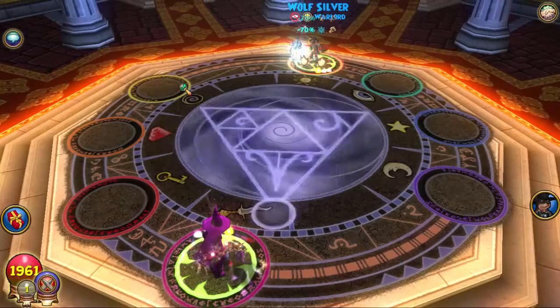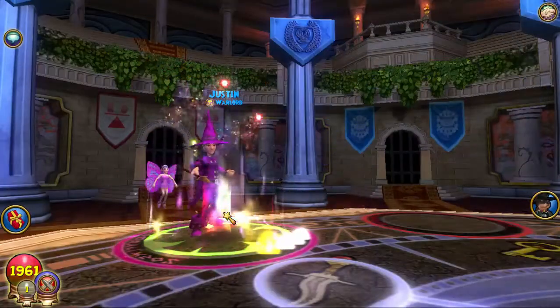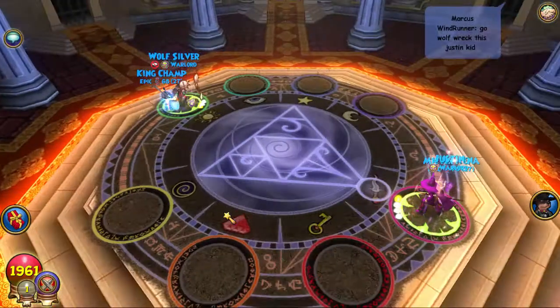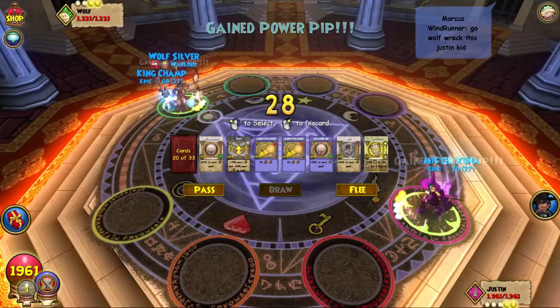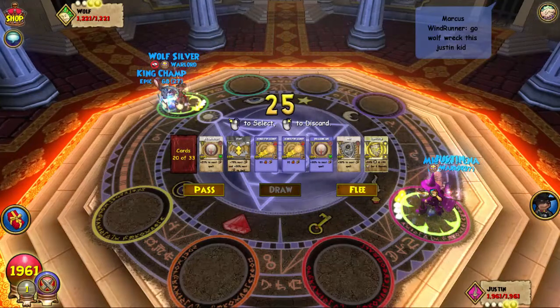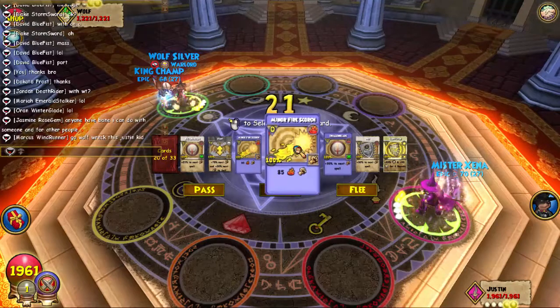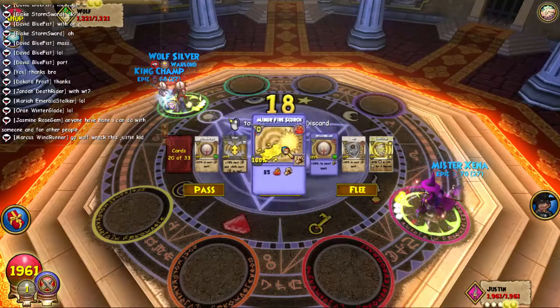Oh no — he thinks I'm Storm. I basically stitch all my gear so I look like a noob with, like, level zero or level one gear, and I stitch it to make myself look like I'm a Storm wizard. And then this guy's talking trash — he's like, 'Go Wolf, wreck this Justin kid.' It's pretty funny.